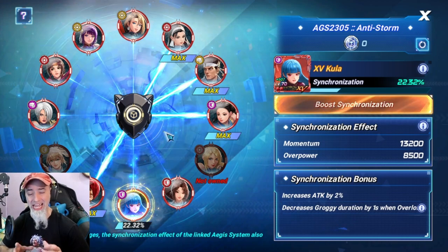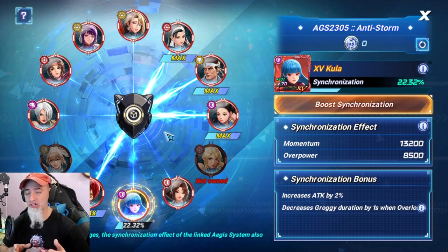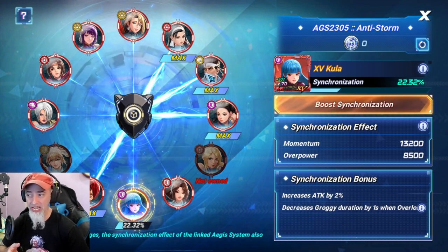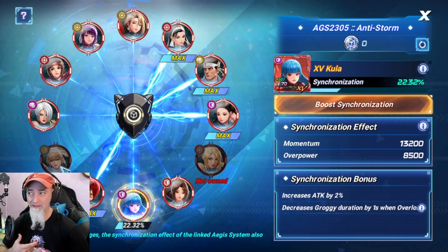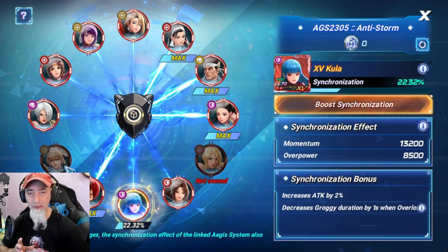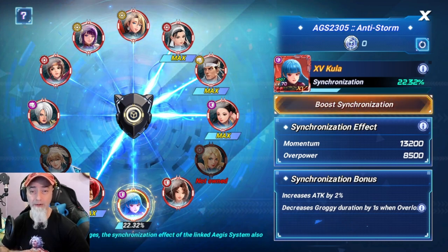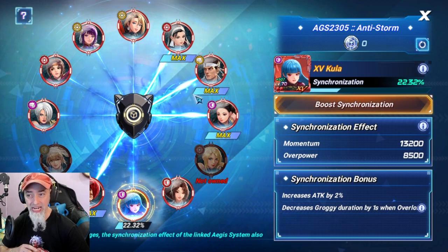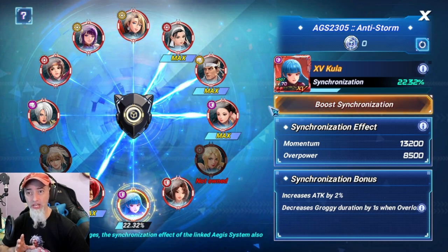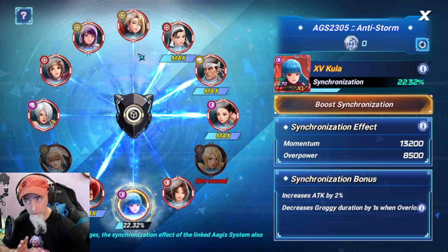This game mode restricts which characters you can use. They've used the most recent collaboration characters, characters from the past — they even have Cassandra in here, which is pretty awesome. There are a lot of great characters that people would have pulled for. If you don't have any of these characters, you're going to be in trouble, because you need to have your boost synchronization on for these characters so they don't get groggy, allowing you to do a lot more damage to Genets throughout the fight.